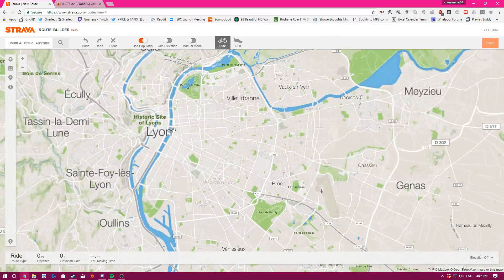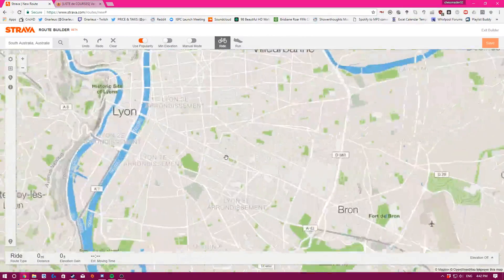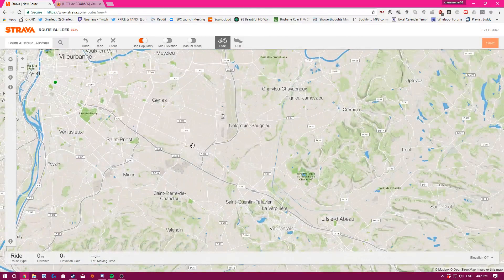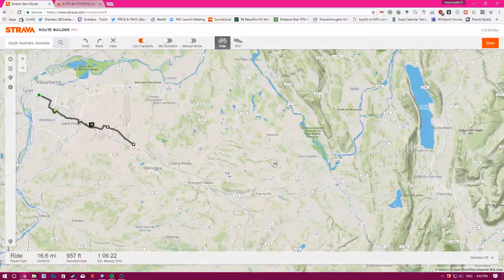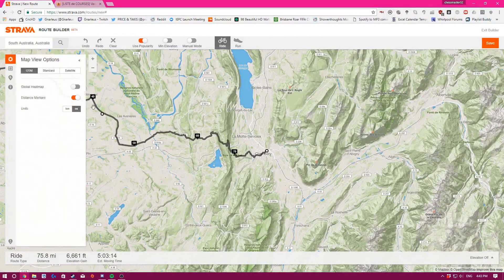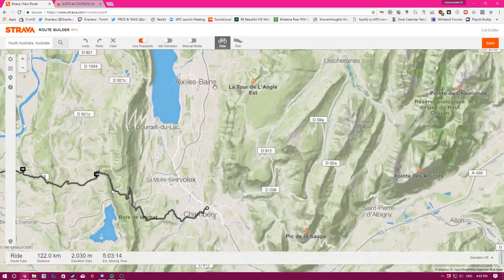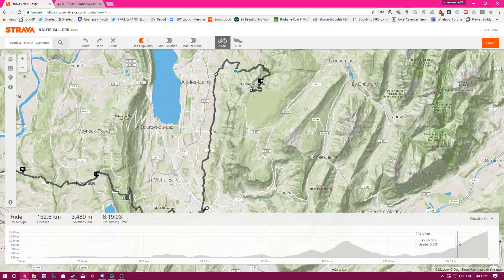Strava — I definitely recommend it, as it allows you to export as a GPX file. You don't need to buy anything on Strava to use this feature. Sorry if you hear a dog in the background. So now we just go along and plot our route. I'll try and do it pretty quickly. I'll also change to kilometers — that's what I use as I'm Australian. That looks good, we've got a nice little climb at the end.